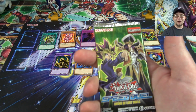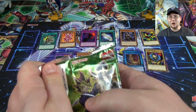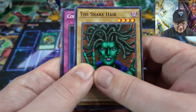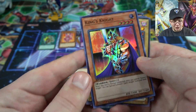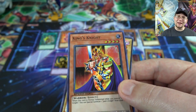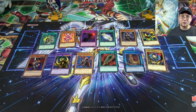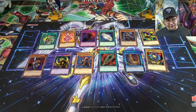Last pack — can we end with a holo? I really want another skill card but I don't know how tough skill cards are to get. We have Snake Hair, Common Charity, Possessed Dark Soul, and we ended with a holo — King's Knight! So yeah, we ended up getting another one of those cards. Not bad — we actually got quite a few holos from this. As a recap for everything from Arena of Lost Souls, we got two ultra rares, which I'm really happy about, especially one being a skill card. We also got two super rares out of 12 packs — similar ratios to Duelist Packs.